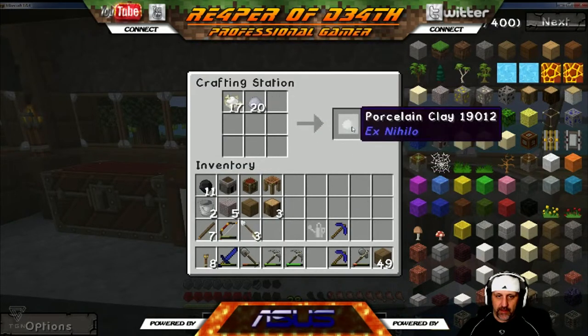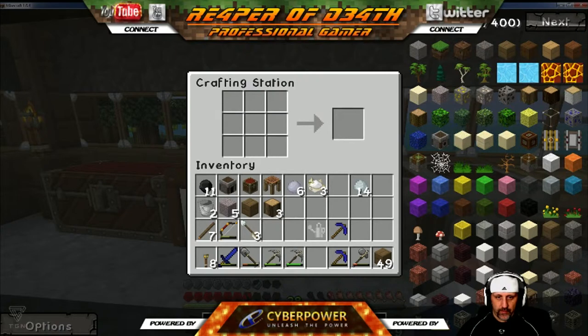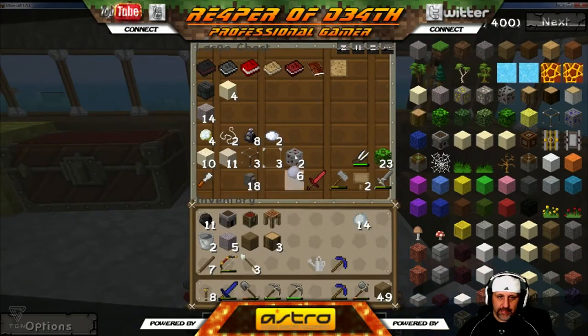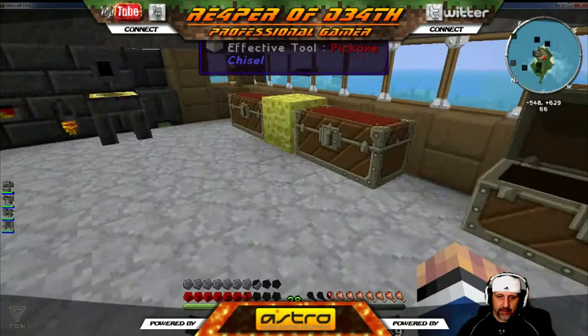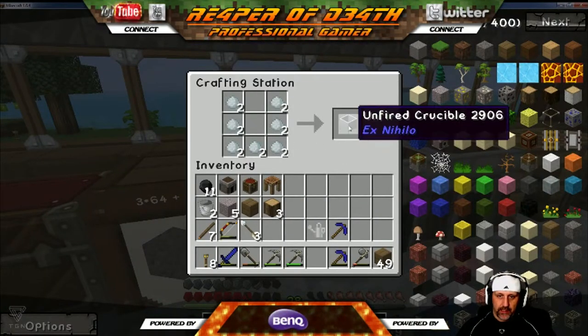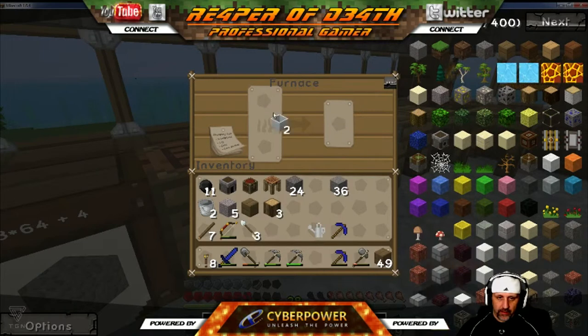I need 14 of these — I don't have enough to make 21, so six, seven... yeah, 14 of those. We've got 14 of those. We're going to put this back, take these, and craft them into an unfired crucible. We're going to take both of these and cook these bad boys up.